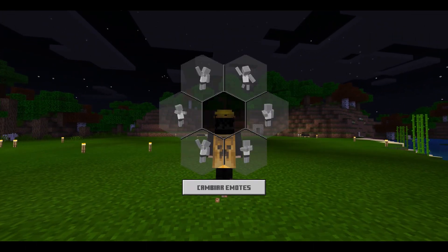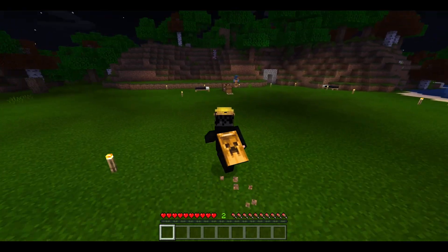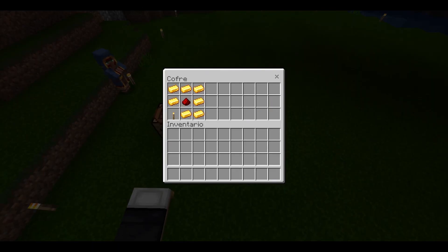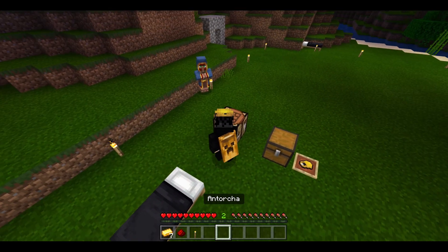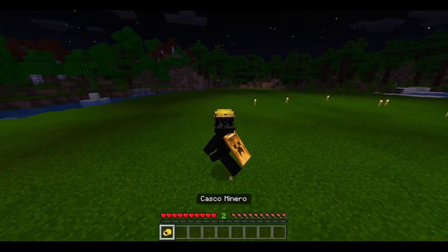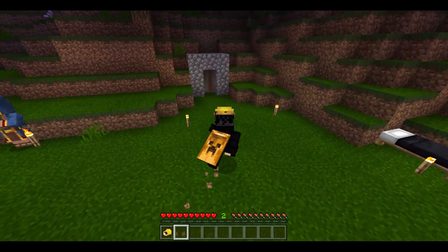Bueno chicos, el casco minero la verdad es que está bastante bien hecho. Lo voy a poner ahí para que lo vean en 3D — se ve muy, muy bonito. El crafteo es súper sencillo: vamos a ocupar siete lingotitos de oro, piedra rojiza o redstone, y nos vamos a la mesa de crafteo. En la mesa de crafteo ponemos la antorcha, la redstone, y lo que sobra lo llenamos de oro — y ya tendríamos el casco minero.